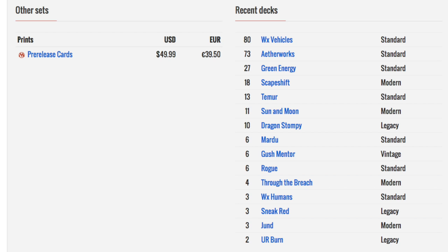Most importantly, she's already seeing play in Aetherworks Marvel. Should Aetherworks Marvel remain the number one deck, she's viable. But should the meta change and we move away from Aetherworks Marvel into a Chandra-based deck, that will be very good for her. So what is the upside for a $20 standard planeswalker?